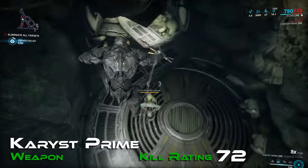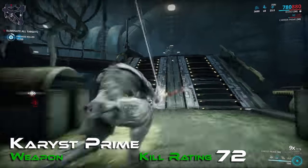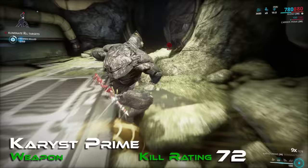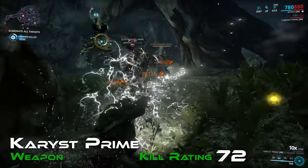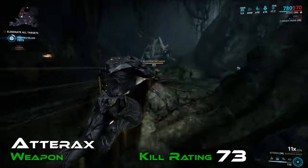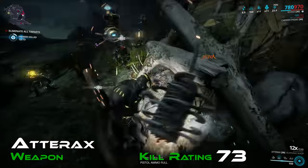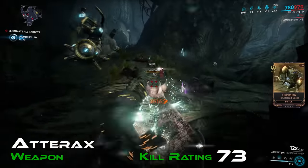Karyst Prime is the top of the one-handed dagger category with a kill rating of 72. It came out with Inaros Prime and boasts high innate toxin and slash together. All weapons in the dagger category can benefit from the Amalgam Argonak Metal Auger mod equipped to the primary weapon, the Argonak, but in testing this had limited actual improvement for the Karyst Prime — it did allow it to make short work of Noxes, but that's about it. Representing whips is the Atterax with a kill rating of 73. Despite a high slash component, it's still in the lower half of the melees, but it packs a fair punch.